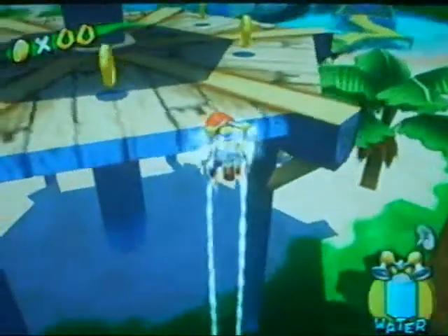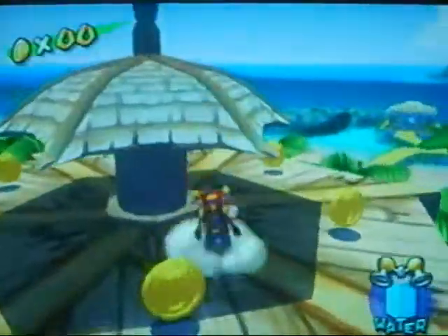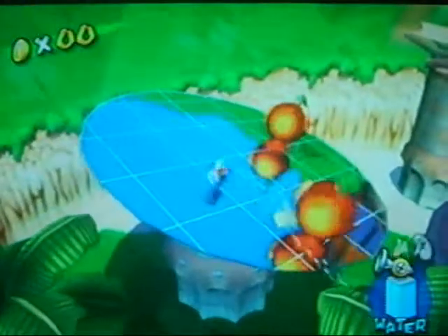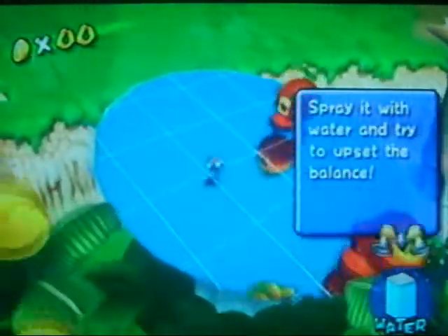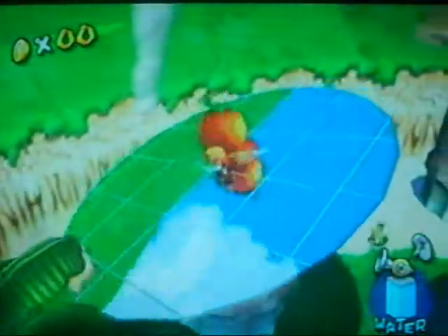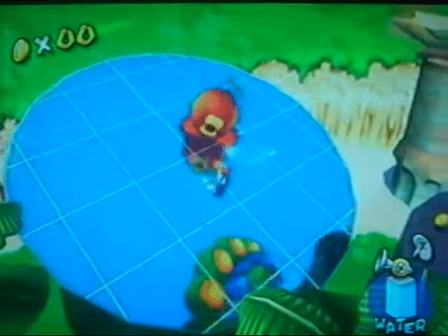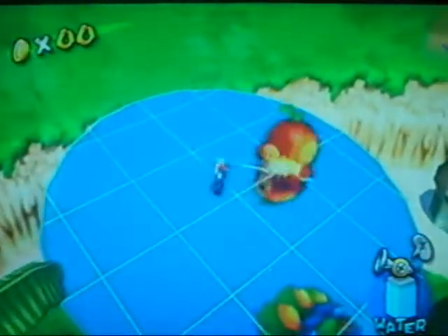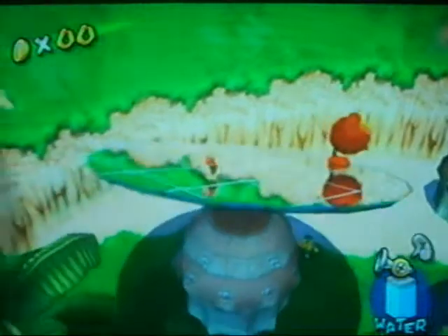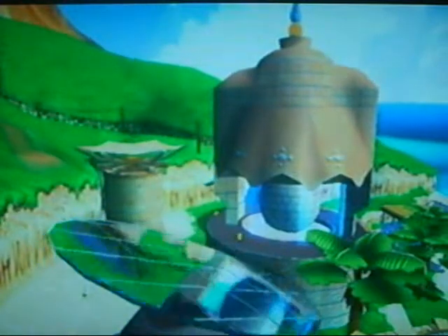It's a lot easier to get up here, and then you go to this little umbrella platform. Maybe this isn't the first one you're supposed to go to, but it's really not that bad. The one with three of these enemies is a little harder. You just spray them, wait until they're hanging on the edge, then go to the other side with a little ground pound. Nothing too complicated, but I like this one.